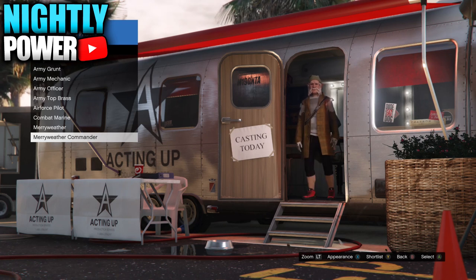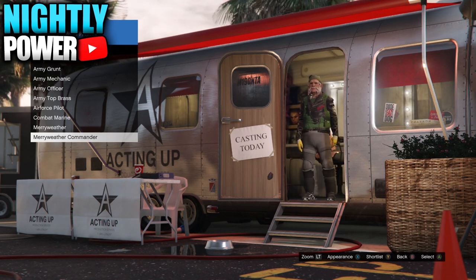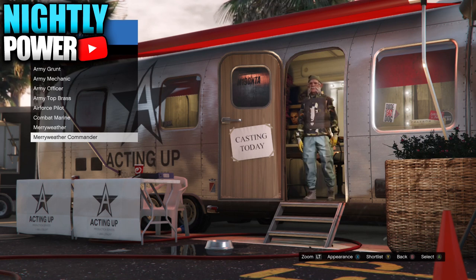Once you've found an outfit with a duffel bag and shortlisted it, you're going to need to go to online and do a setup process there to save the duffel bag. If you have any outfit in your shortlist that you want to bring into online, now's your chance.